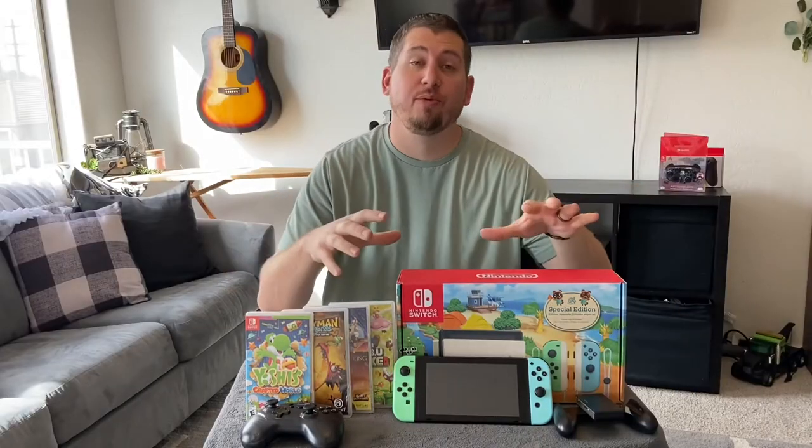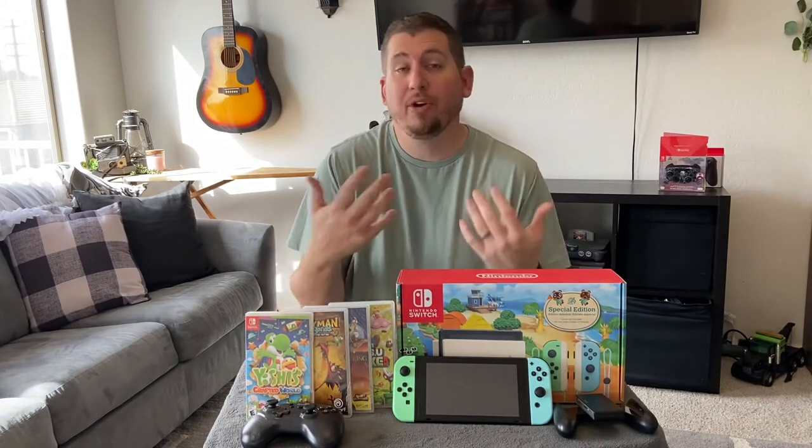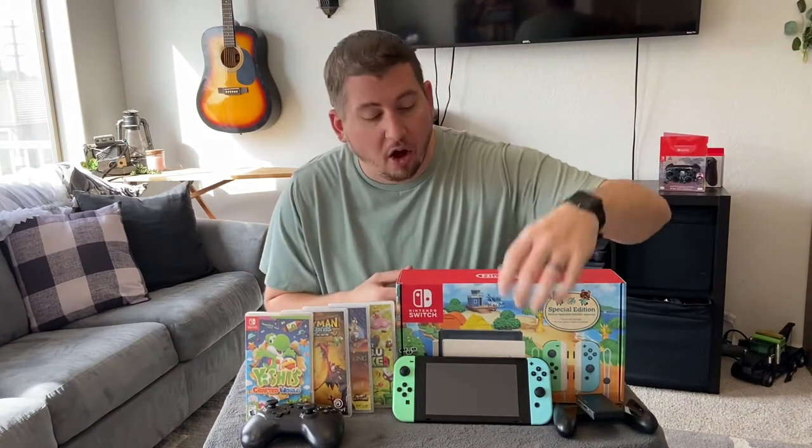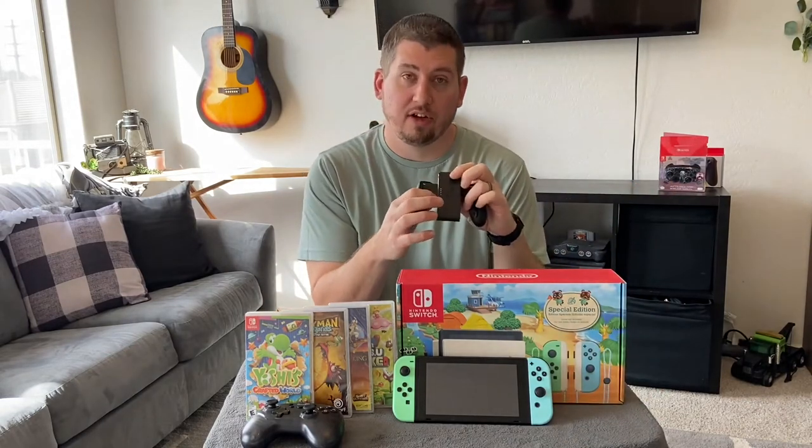When you're looking at your Switch and trying to figure out how many controllers you can connect to it at once, just pay attention to the controller itself — that's the easiest way to know for sure. On the Switch, if you look at the controllers, you'll see these little lights that are lit up, indicating which player that controller is connected to. Player 1 is the light at the top, then player 2, player 3, player 4 — and if you notice, there are only 4.